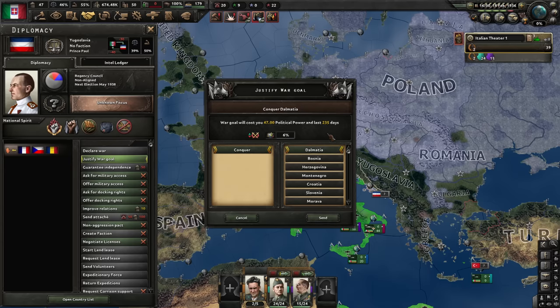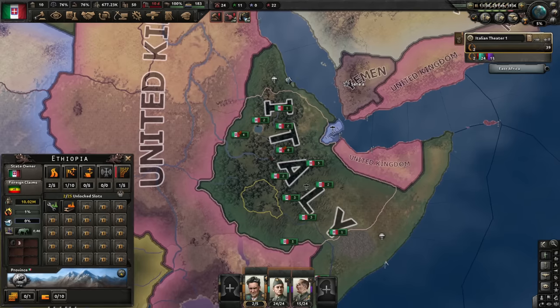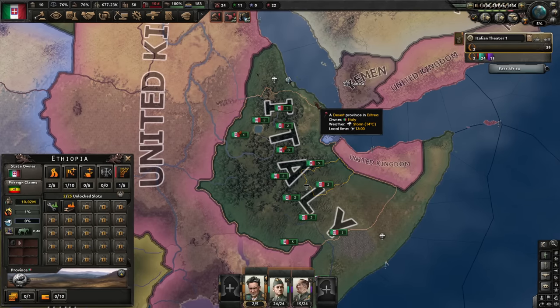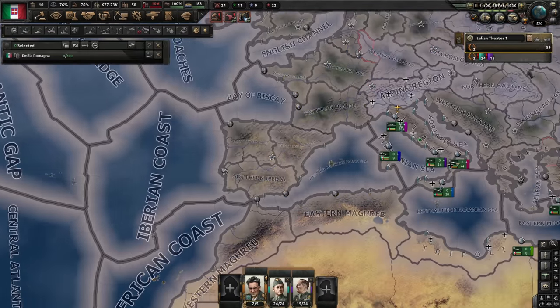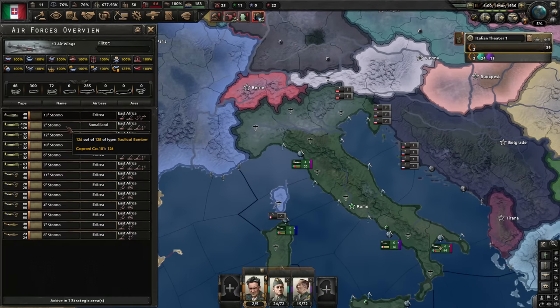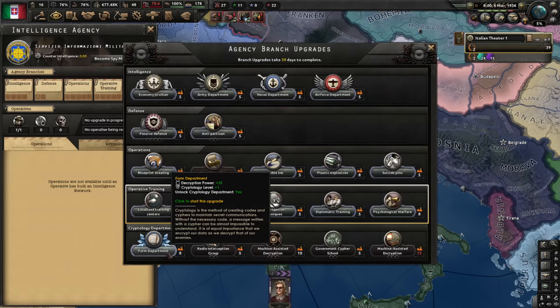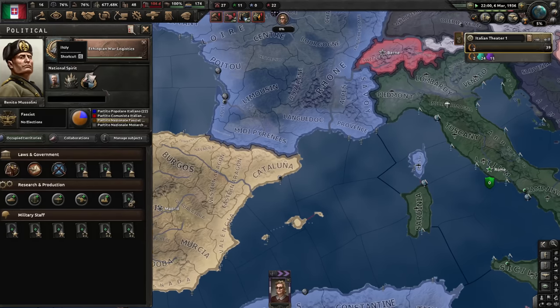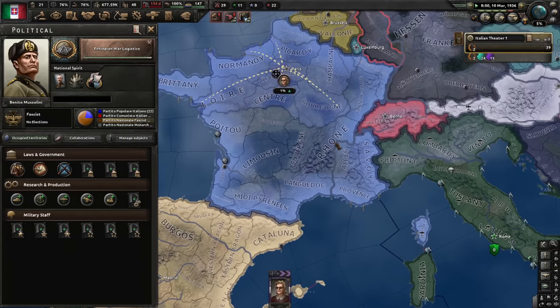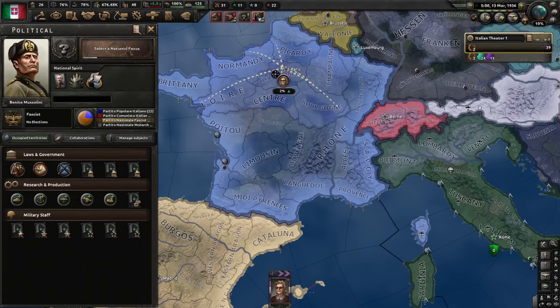Justify war goal. We could use focuses to get a war goal on Yugoslavia but this is faster. Now Ethiopia — almost done. And they're taken care of. Take all states please. Oh I could use them as a puppet — there's 10 million population here, we could use that. Maybe not though, I don't really want to do puppets this time. Guys, get back home please, same goes for the planes. Spies — go start working on France and let's expand our agency. Cryptology — maybe I can get a collaboration government going. But at least we will have good intelligence.